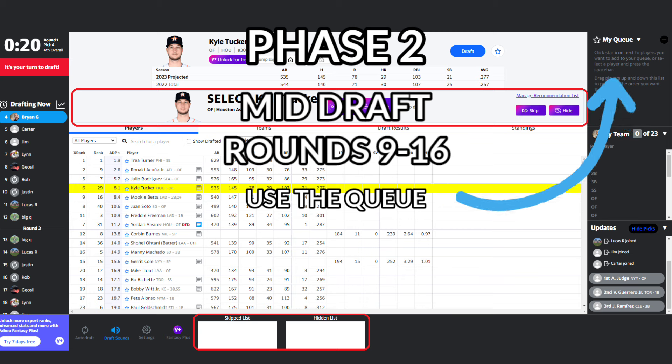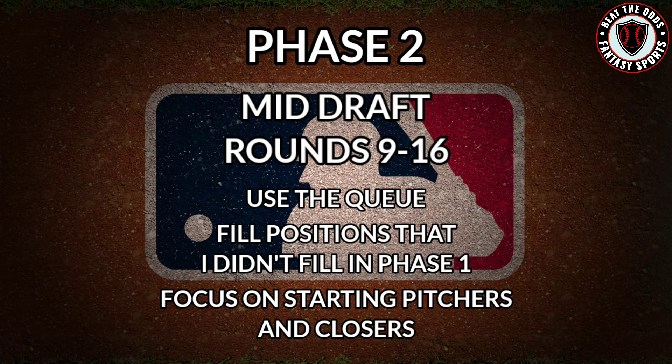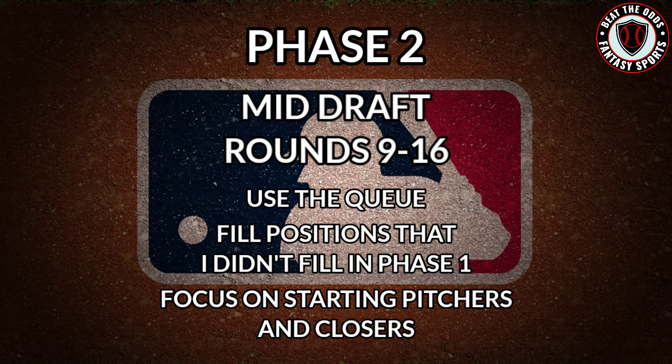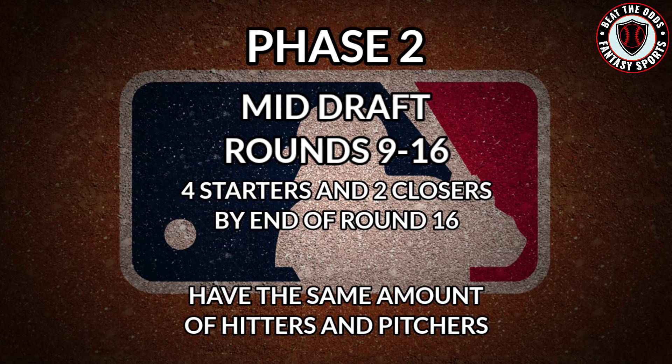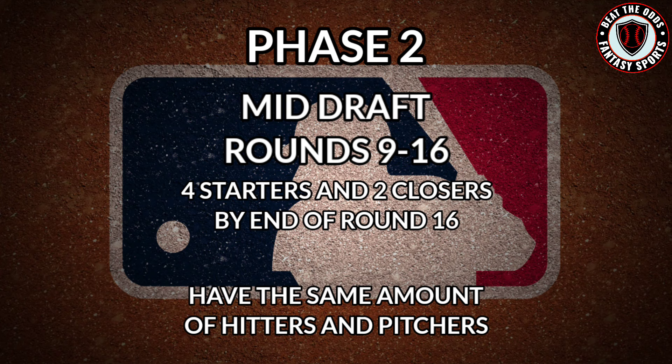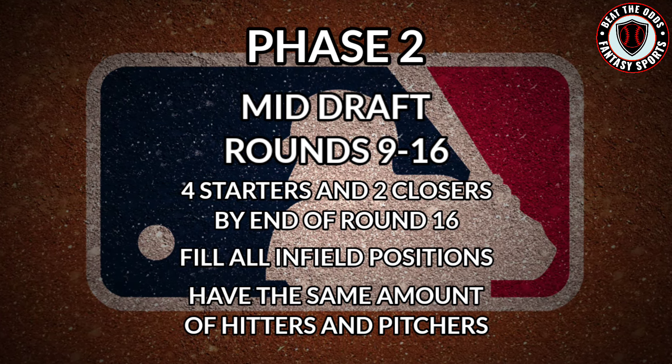Starting in round 9, my strategy shifts to filling positions that I haven't yet filled in the first eight rounds. I will also start to shift more of my focus on starting pitching, while keeping an eye on good relievers as well. Normally I'd want to have at least four quality starters and two closers by the end of this phase. I also try to have my infield set by the end of phase 2.